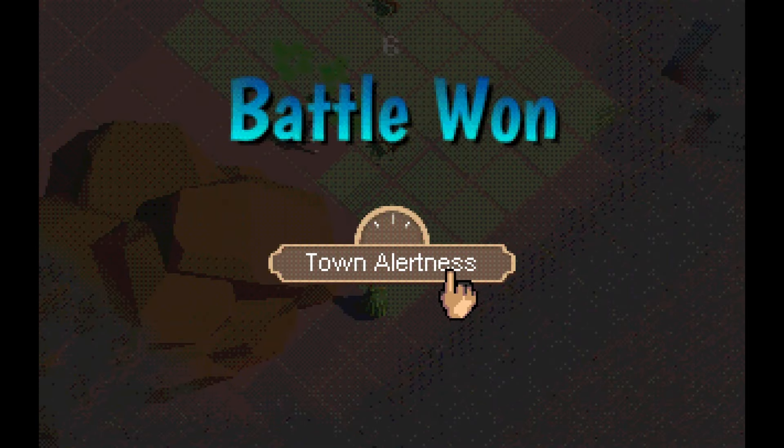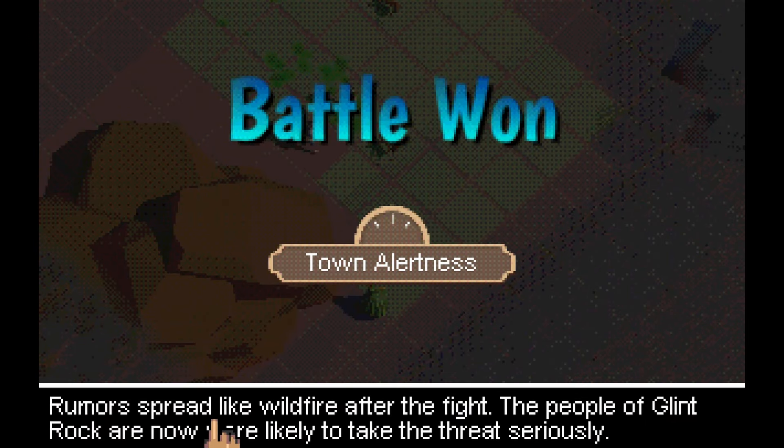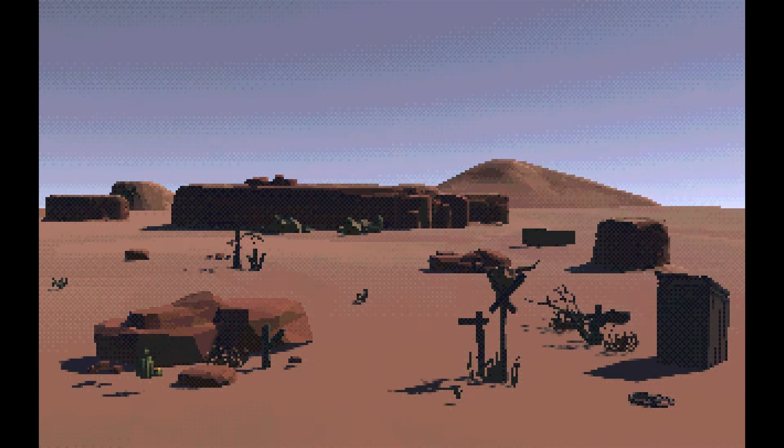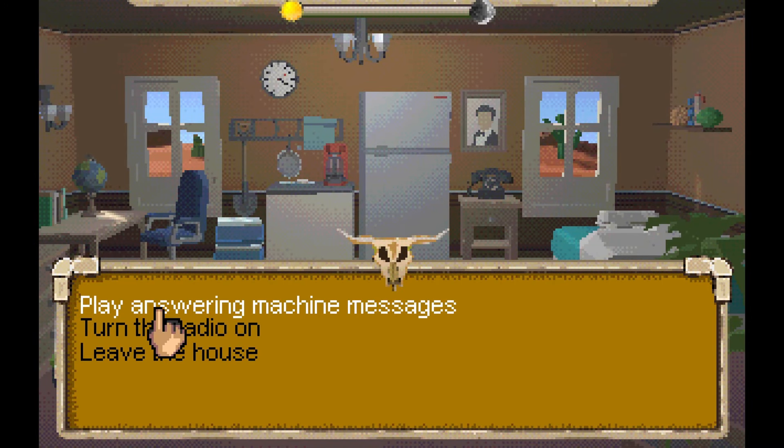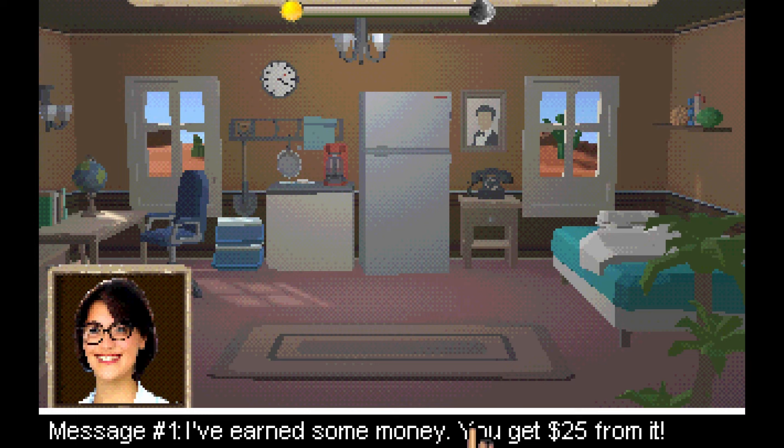I'm gonna lose on like the second fight. "Rumor spread like wildfire after the fight — the people of Glint Rock are now more likely to take the threat seriously." So you're building up people's awareness of the ant invasion. Fighting ants — I kind of get the gist of it. She gave me money.